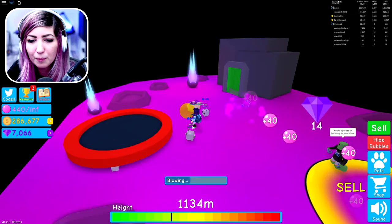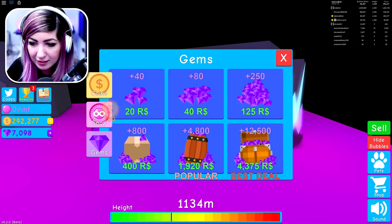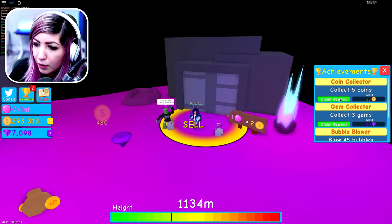But I need gems. It's kind of frustrating — how much do gems cost? To get enough, you need to buy the one for 4,375 Robux a bunch of times. That's tough. We've got some rewards to collect: Bubble Blower, claim reward, coin collector, gem collector. We got some achievements there.